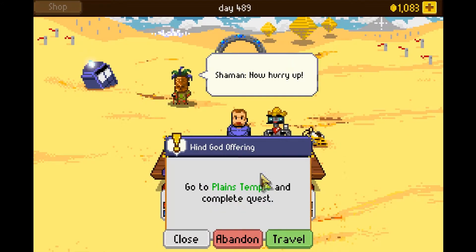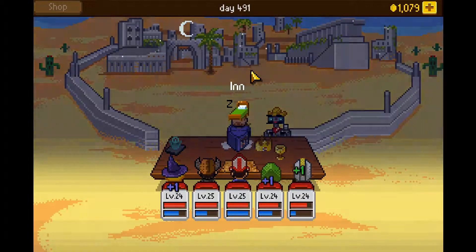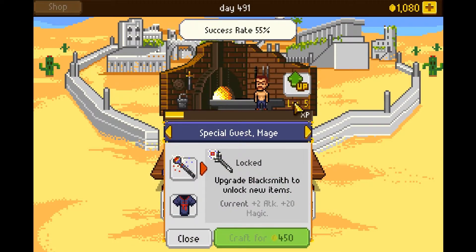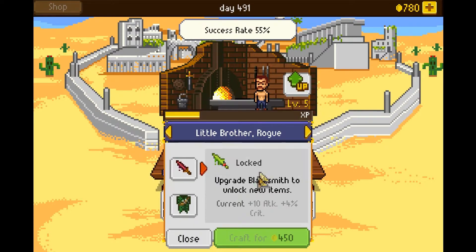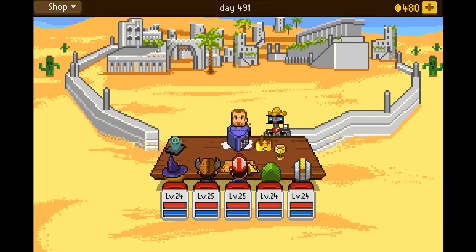I'm just going to go here, sell all the extra sand roses, and maybe get rid of a grindstone in my inventory. I got three grindstones — I picked those up, didn't I? While I'm here: come on, Dagger — yes! Nice. And come on, Mace — yes! Excellent. Everybody's upgraded.